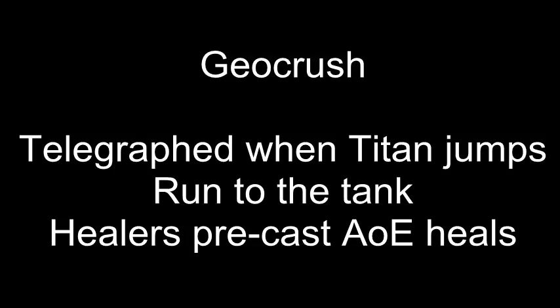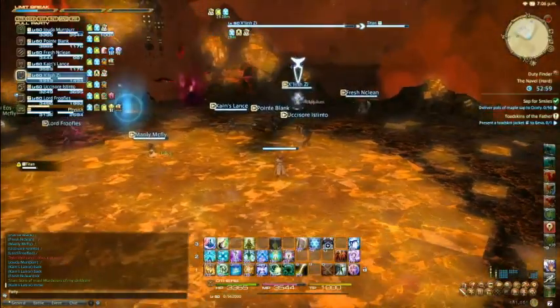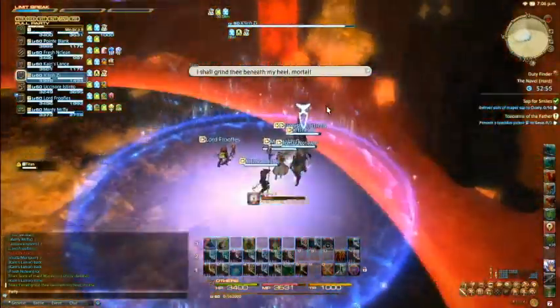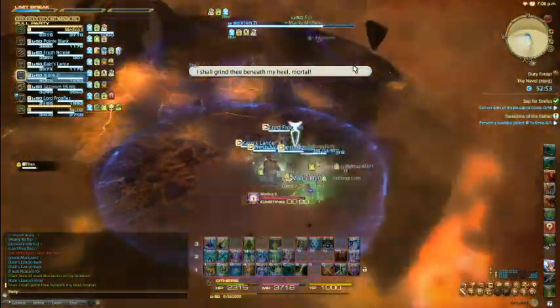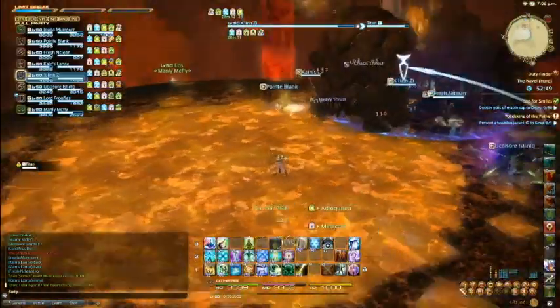Phase one ends with Geocrush. Titan jumps into the air and everyone should respond by running to the tank. Avoid the red ring around the outside because when Titan comes down he does unavoidable AOE damage to everyone and destroys the outer edge of the arena. Anyone standing there will die and healers should precast AOE heals to handle the damage.